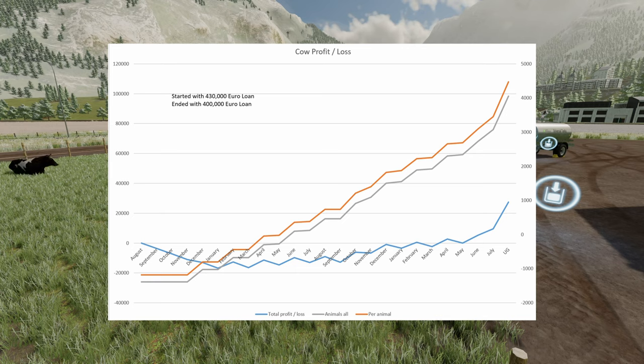Dairy cows make a lot of money per cow. We made £4,500 per cow over the two years and one month that I ran this experiment. Every other day I was bringing in £7,000 to £10,000 from selling milk and about £1,000 from slurry, depending on the price. And then we did a couple of big sales of manure which netted about £3,000 to £4,000. So cows bring in a lot of money.